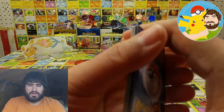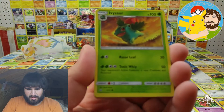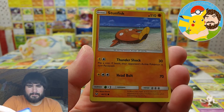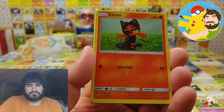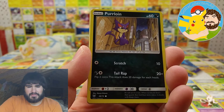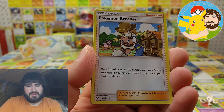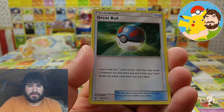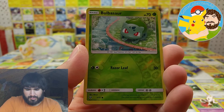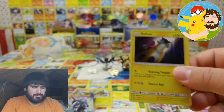There's the code card — claim it, let me know what you get, four and two, four and two. Come on Rayquaza! Ivysaur, Stunfisk, Totodile, Litten, Purrloin, Darkness Energy, Pokemon Breeder, Electrode, Great Ball, Bulbasaur, Bulbasaur, and Raikou — woo!